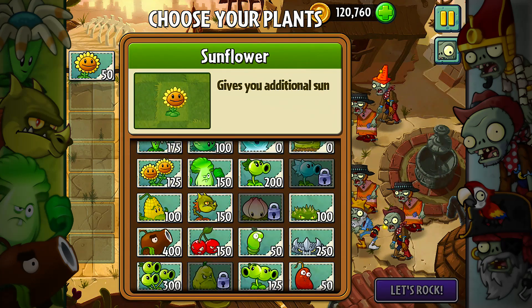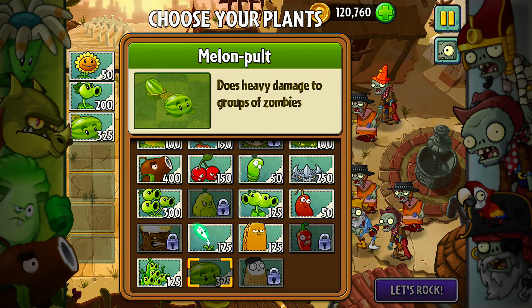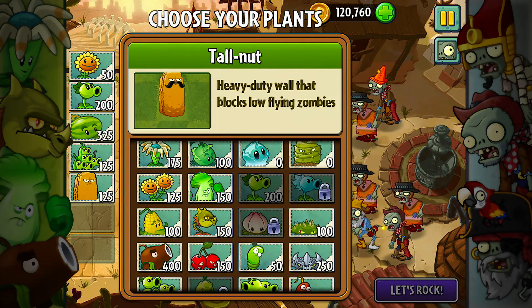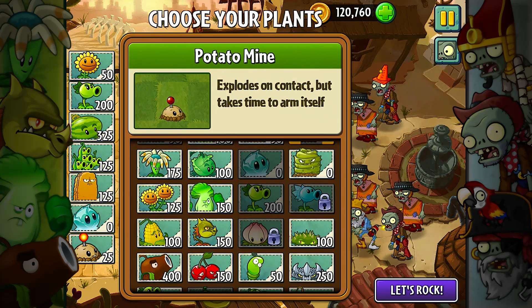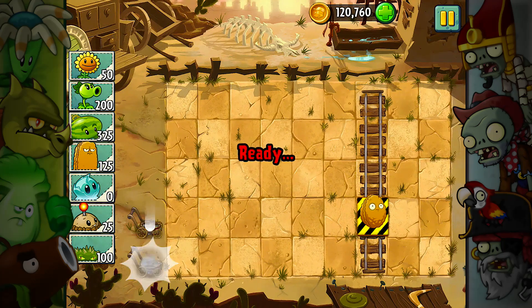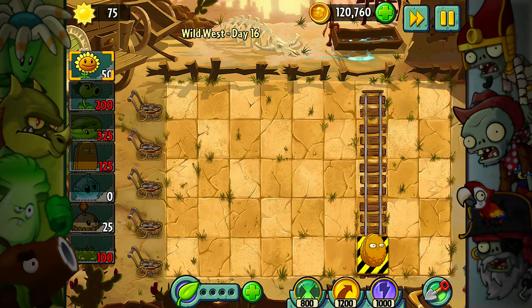We'll use a basic one. I still like this guy and these guys. I don't like these guys but I'm going to take them anyway — I can always plant this in front for an extra line of defense. The spike weed — okay, here's a better strategy. I'm going to keep it slow for a bit until I at least have my setup going, because that screwed me up last time.